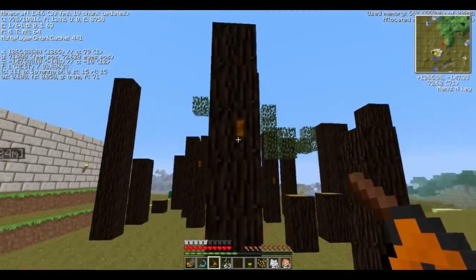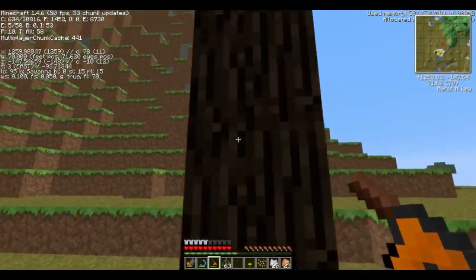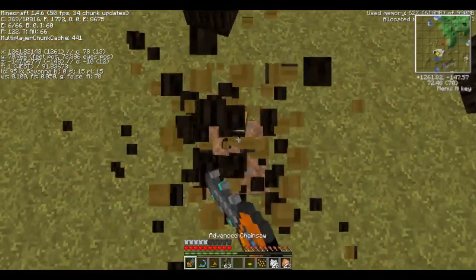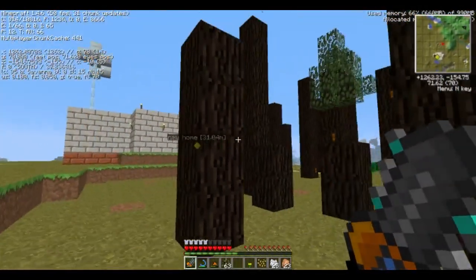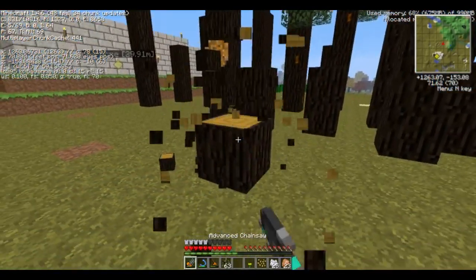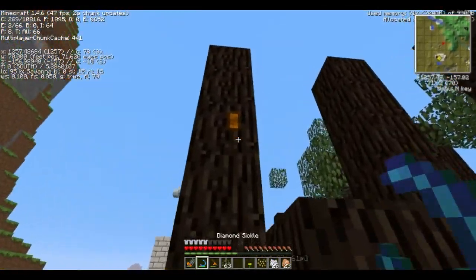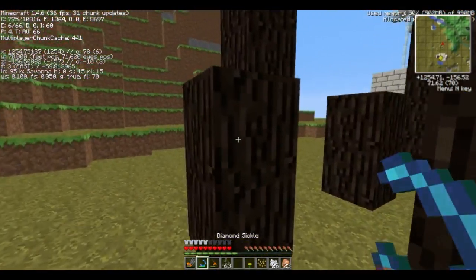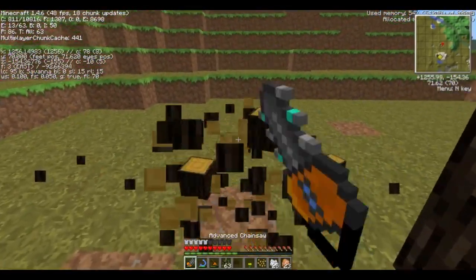If you've got the machines set up and the time, it's definitely worth doing it this way. It means you don't have to leave rubber trees sitting everywhere — they're not the nicest looking trees. Most people are too lazy to chop all the leaves down. To be fair, if I didn't have the sickle I wouldn't chop half the leaves — I'd just cut them down and wait for them to despawn.